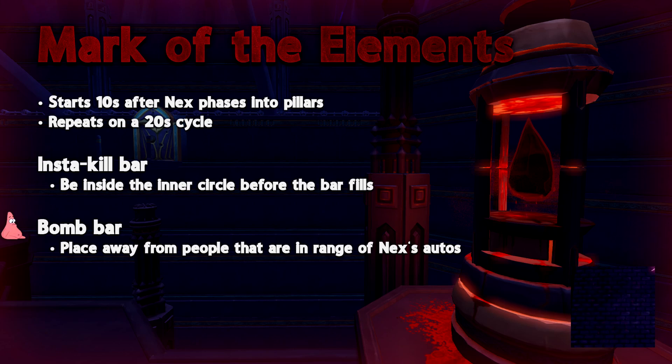The second part of this mechanic is that you get another bar above your head. Once this fills up it will place a 7x7 bomb around your player's position doing rapid damage to everyone inside it. This bomb cannot do damage unless you are able to be attacked by Nex. Not handling this mechanic properly can lead to catastrophic effects for yourself and for your team.